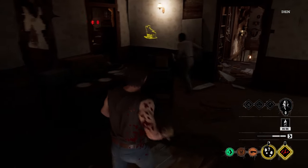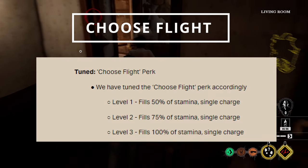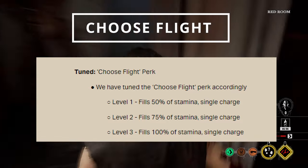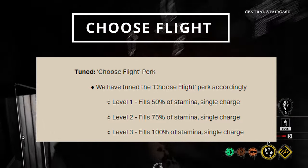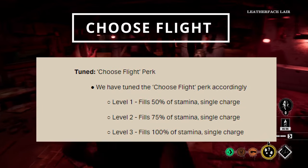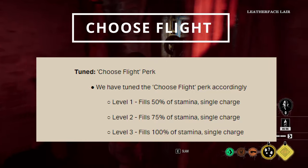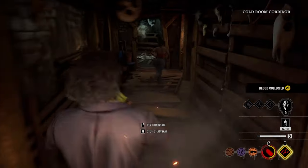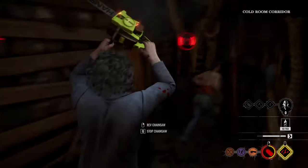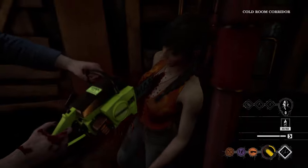We also got a nerf on the Choose Flight perk. Level 1 now only fills 50% of your stamina bar and has a single charge. Level 2 fills 75%, and level 3 fills 100% of stamina — also with a single charge. Before the patch, it used to have 3 charges and filled to 100% on every charge. Now you only have 1 charge and depending on the level you get the percentage of stamina. This is a pretty hard nerf, but I think it's much needed. The only problem is we don't have a scout nerf yet, so they'll have to nerf scout to make this balanced.